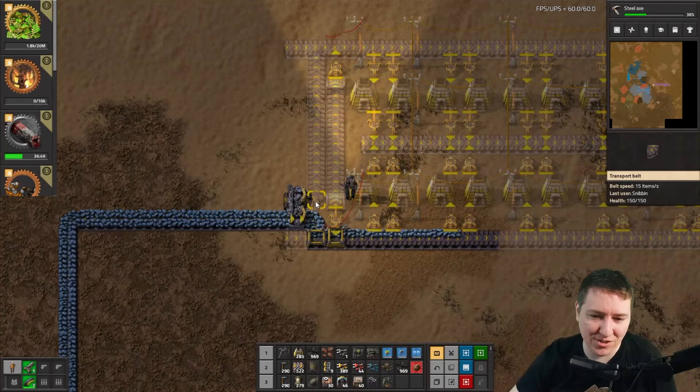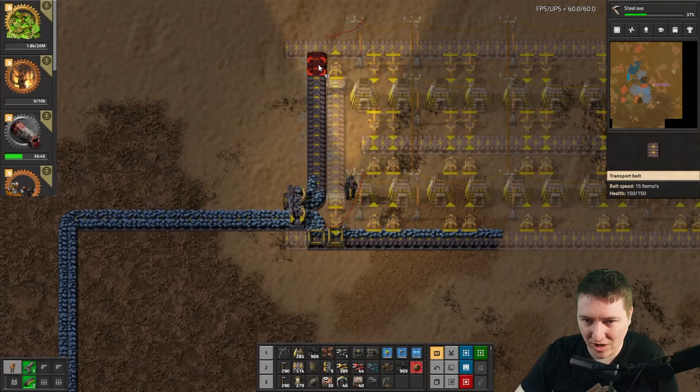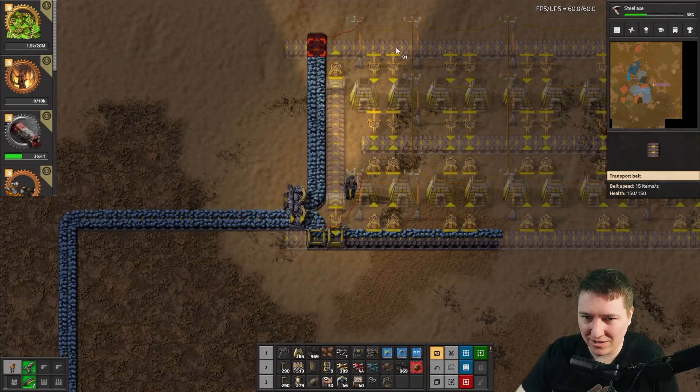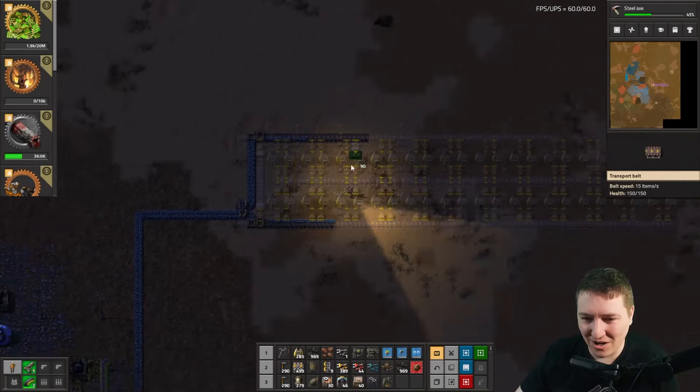Belt dragging: I'm Q-clicking belt. I Q-click, drag to here, then I need to turn. So I want the belt to go this way. If I hit R, it'll build in the direction of my mouse.